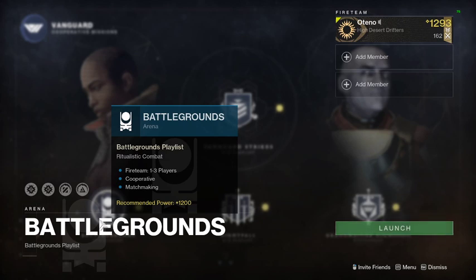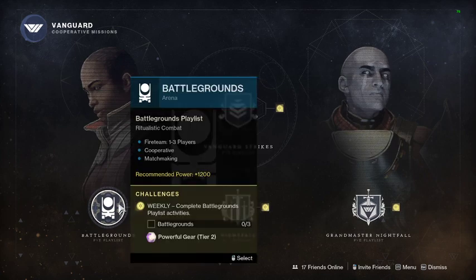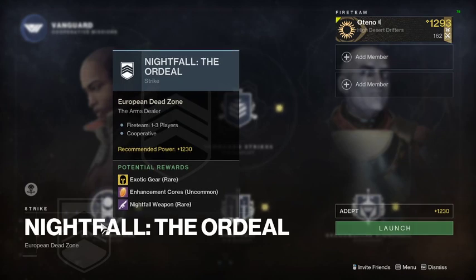What I discovered last week — and I'm pretty sure a lot of you have as well — is after doing your first three battlegrounds you get to do three more, then three more. It caps at nine, so make sure you hit that to maximize powerful gear gains. The nightfall this week is Arms Dealer.